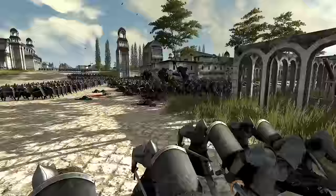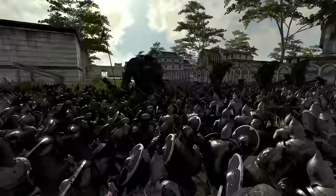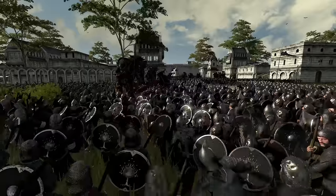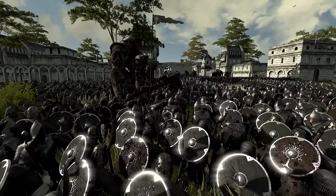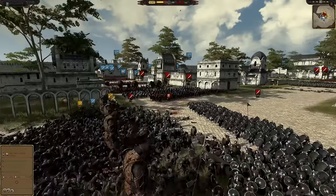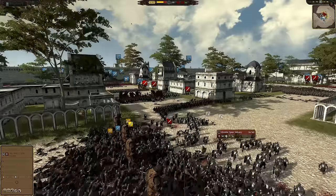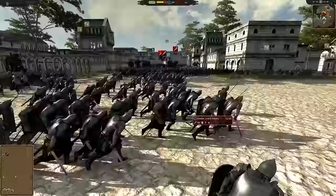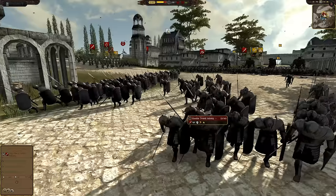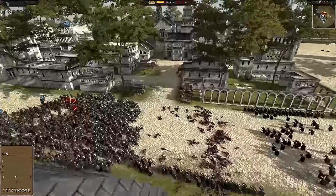It looks cool as hell watching the Gondor units stacked up fighting their hearts out. Here comes a charge of axemen — maybe the great axes can help penetrate the leathery skin of the Olog-hai trolls. The trolls are now at half strength, so if the defenders can defeat them there might be a chance. Unfortunately a bunch of Gondor units are starting to break — this could be the same army as Faramir, and maybe that's why so many units are breaking since Faramir has already fled the battlefield.